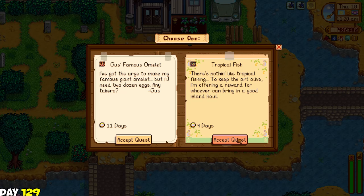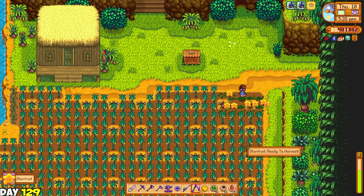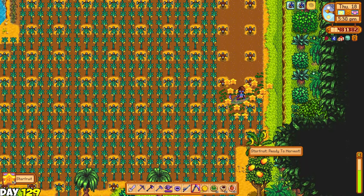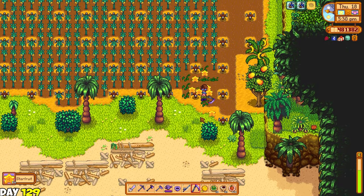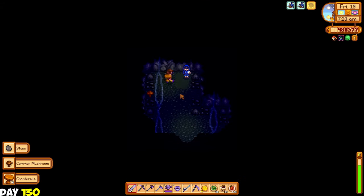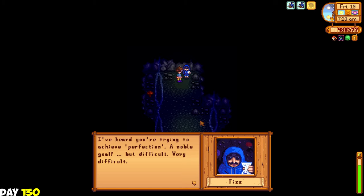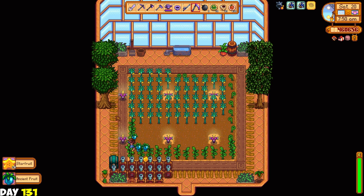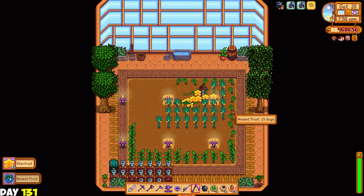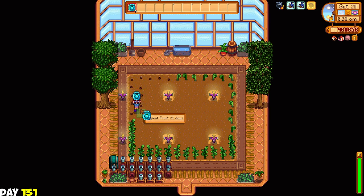I then accepted a weekly quest from Willy for tropical fishes so I need to go to Ginger Island and fish a bunch of Ginger Island fish. Then I harvested all the ripe starfruit from my Ginger Island farm and got my bananas and mangoes now. I can give the bananas to the area where there was a stand with a banana symbol. Next day I visited the cave where the archaeologist was and there was this guy Fizz - he basically asked us for 500 gold and can waive 1% of the perfection tracker. On day 131 my starfruits and some ancient fruits were ready for harvest at the greenhouse. I'm very happy that my ancient fruit farm is slowly spreading out.